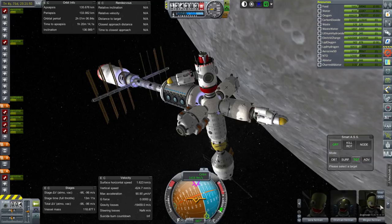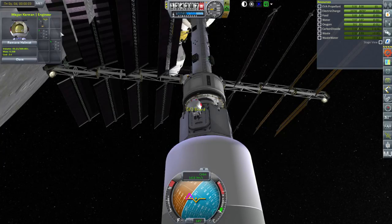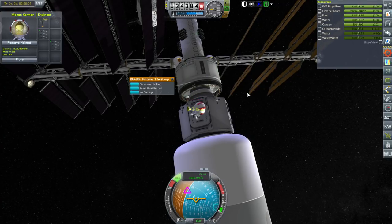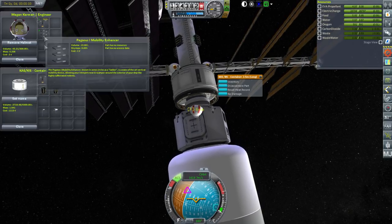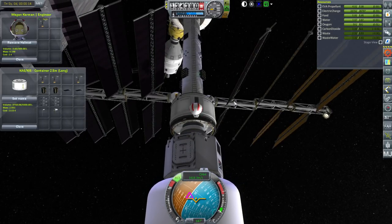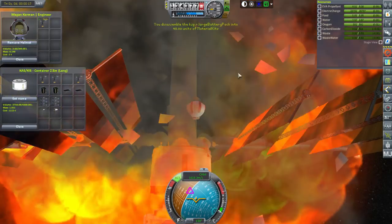Who is our engineer? Megan. Time for an EVA. Let's see what Megan can do to simplify the situation. Inventory — well, there's a drill. Equip. Let's get this container. We can't open the inventory on the container yet. We need to get to that container and put these little ladder rungs back. I still need to increase the volume that Megan can carry — I think 300 is a little bit too small. I don't see a need for all these batteries, so disassemble. 45 units.